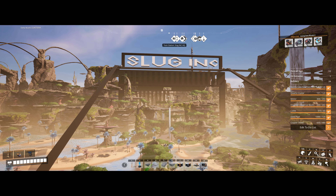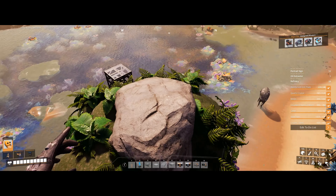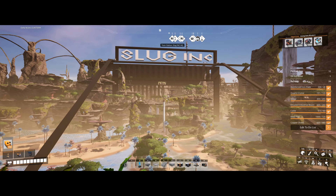Hello Pioneers! Welcome back to episode 16 of Slug Inc with Nico Gaiman. I'm going to be doing a turbo fuel power plant.